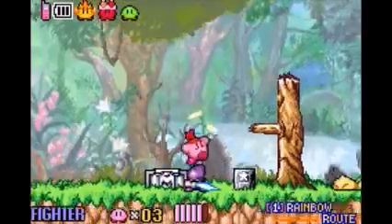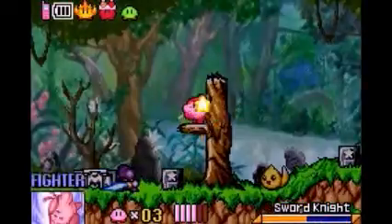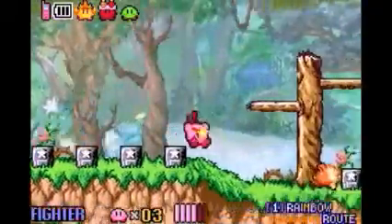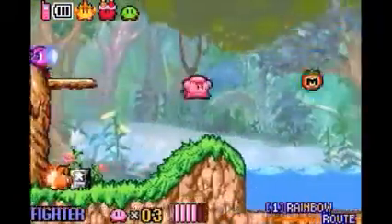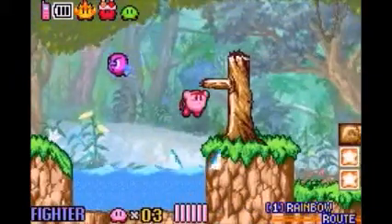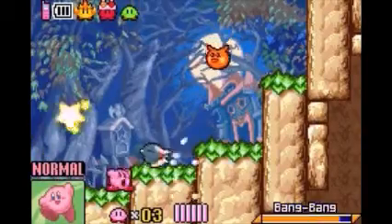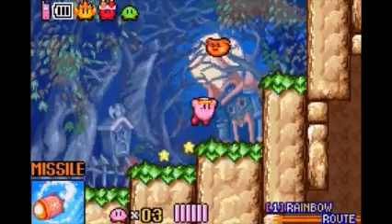I finally come back and — whoops — freeze power, go. Some enemies don't give you powers, like those yellow ones we saw. The Bronto Burks don't give you powers. Not all of them give you powers, and sometimes it's kind of iffy on which ones do. And now it's time for my least favorite power: Missile.